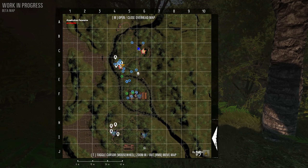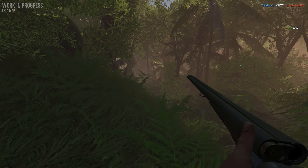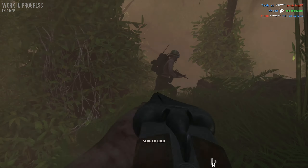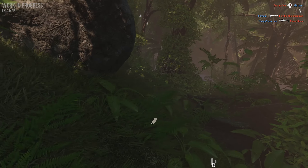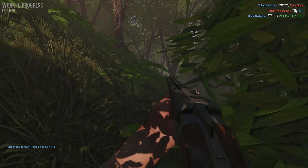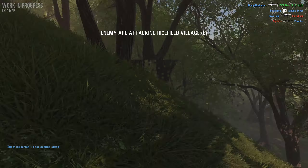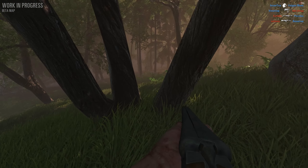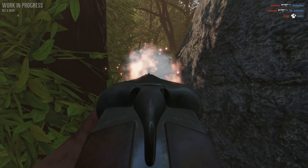I don't want to be right at D — I want to be positioned between D and E. Let's put some slugs in. I'll watch for Americans because they can capture D and E, so I'm going to try and sit between the objectives and snipe with slugs. Got one!